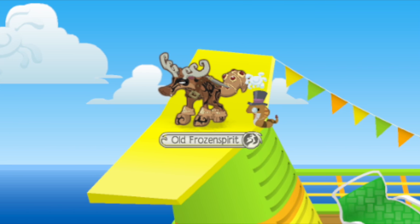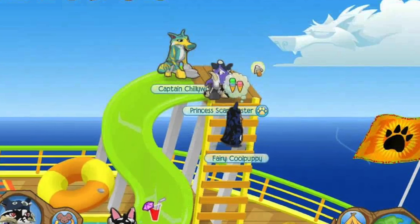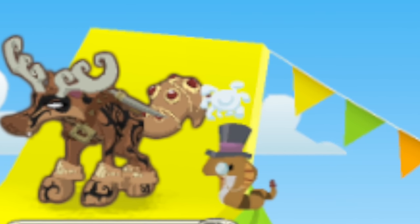Number 5 is a little Easter egg Animal Jam put in the Cruise Ship Party. The clouds in the background are actually shaped like various things — there's a wolf, there's a rabbit, and there's a phantom. One of my favorite things about this is that if you actually click on the clouds, you get a little puff version of whatever the cloud symbolizes.